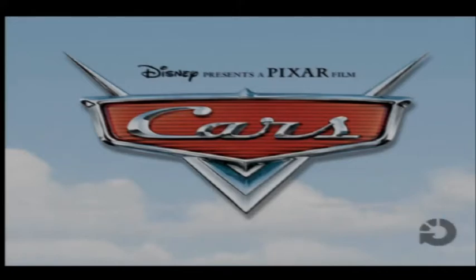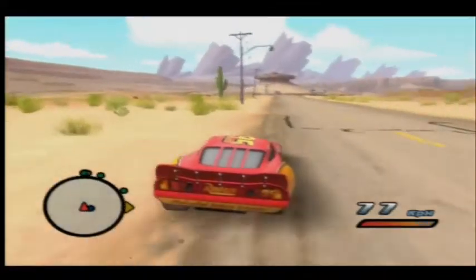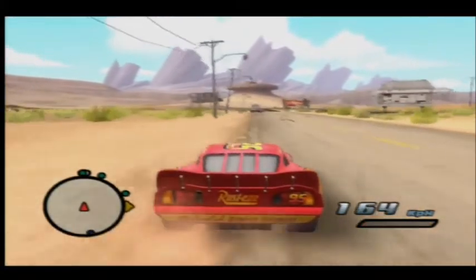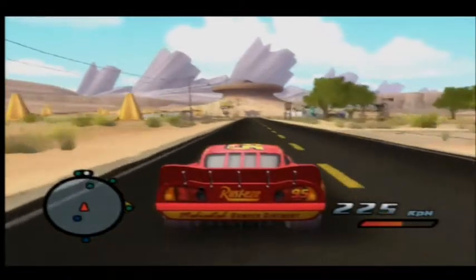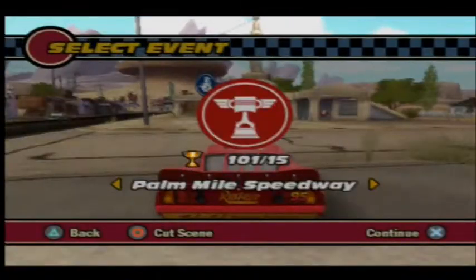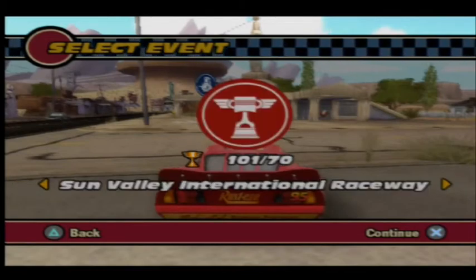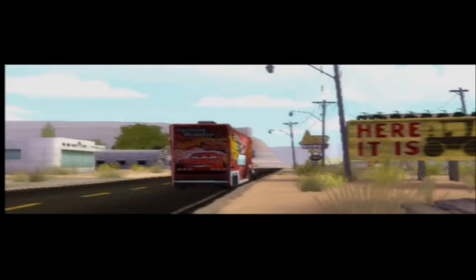Now we're going to go into our next speedway and end the episode from there. Going towards Mac to start our next speedway challenge, which will be Sun Valley Speedway. Sun Valley Speedway is quite a tricky track at times, but only in the pit stop area — for the actual race itself, it's quite easy. Now Mac is going to deliver us to the next speedway, which is going to be quite interesting, especially if the pit stop is going to be a harder sequence of buttons.